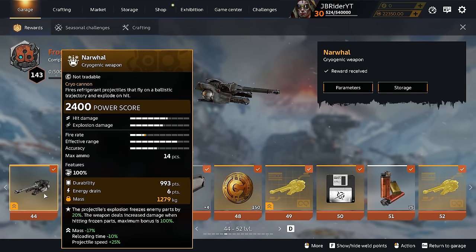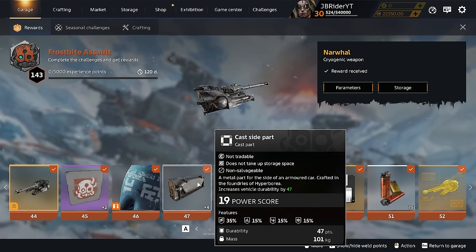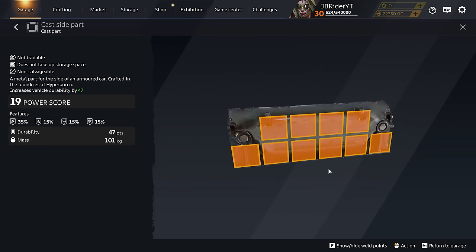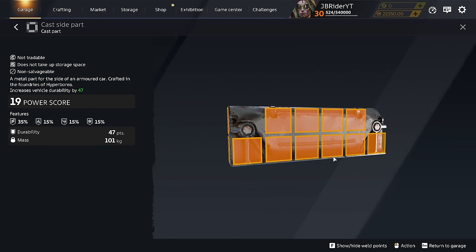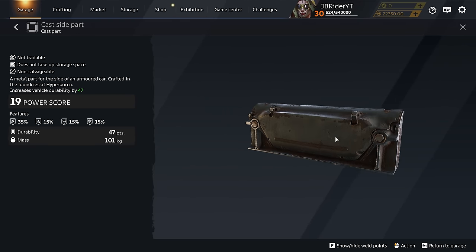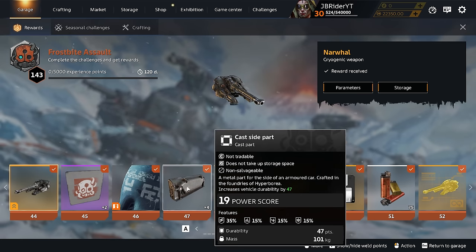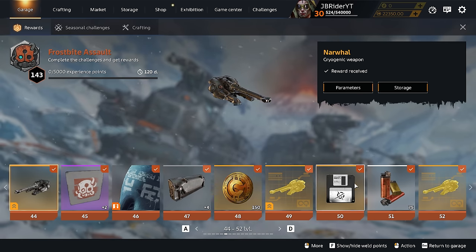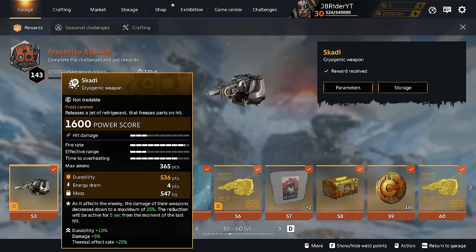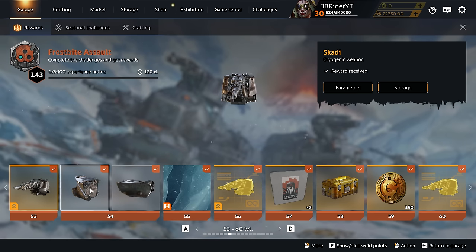The next couple of rewards are kind of boring. At level 47 you get the Cast Side Part — a very nice flat structural part with 15% resistance to cryo damage and decent durability. It's not a bumper, just a structural part. You get a total of four Cast Side parts, which is pretty nice. I wish they'd add more blueprint storage slots in these battle passes.